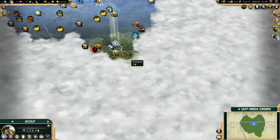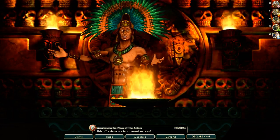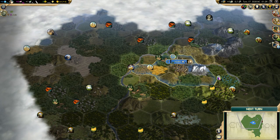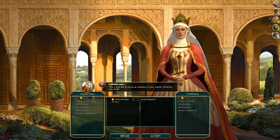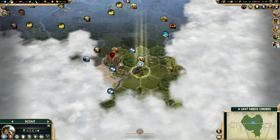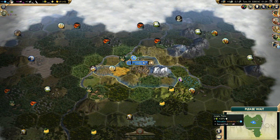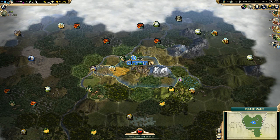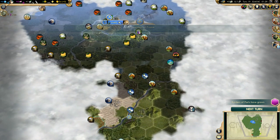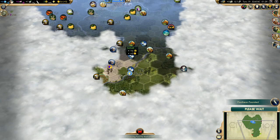We need workers. Hello Monty — you go to Paris so we get extra money. We will sell our embassy. I can't see any city-states, which is a bit weird. Monty is quite close to us — he will be a problem late in the game, I suppose.